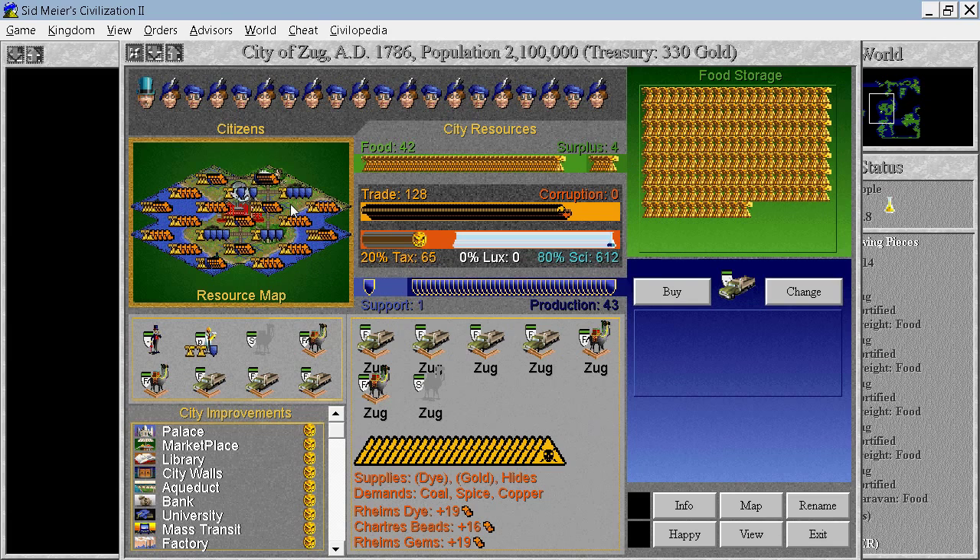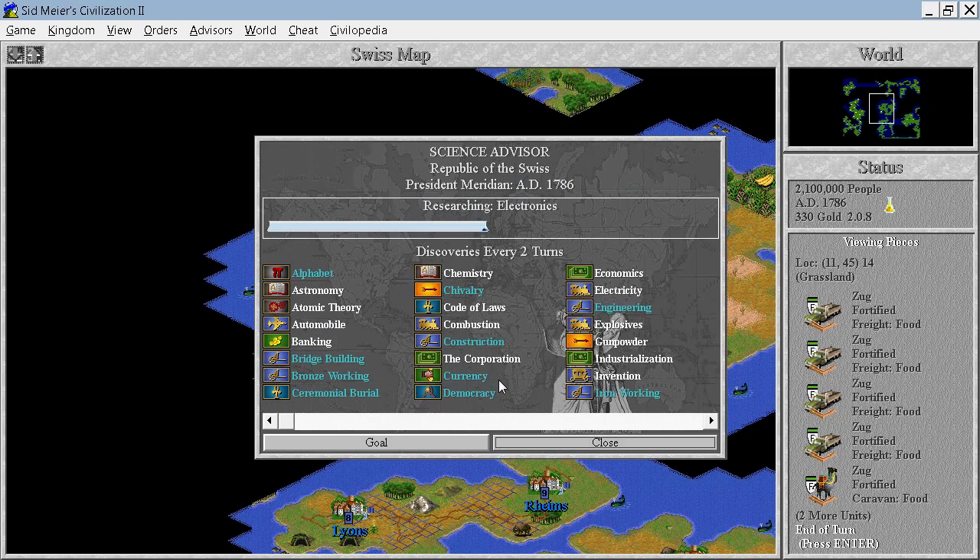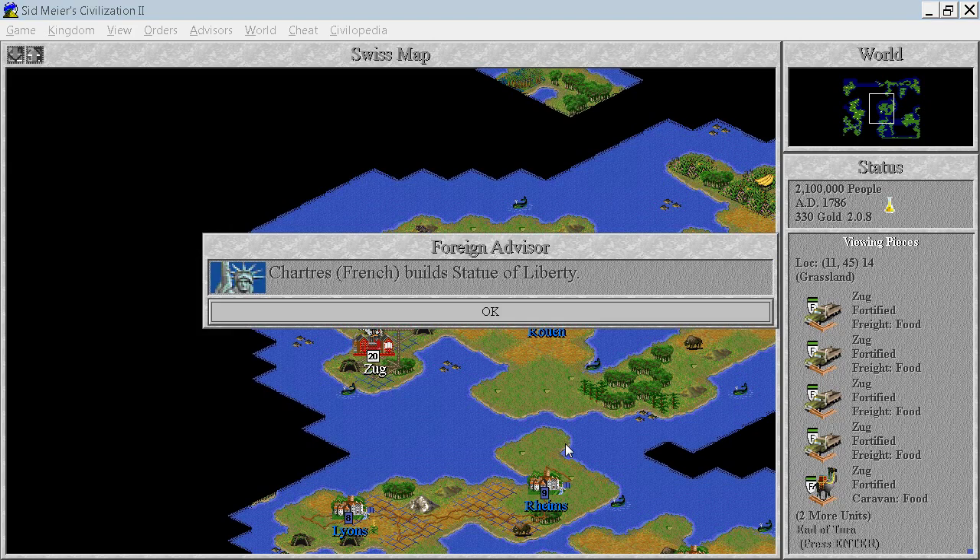I might just transform one more grassland to hill, because I do want that production. Although, the offshore platform will solve our problems. So hard decisions. Let's end the turn.